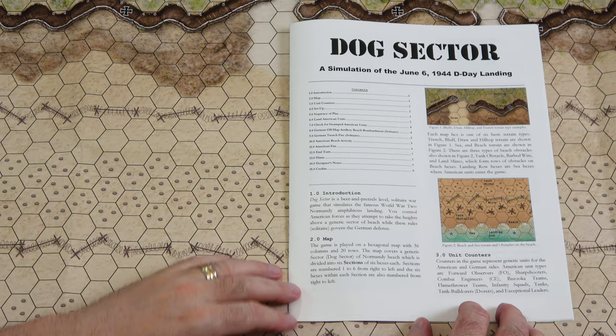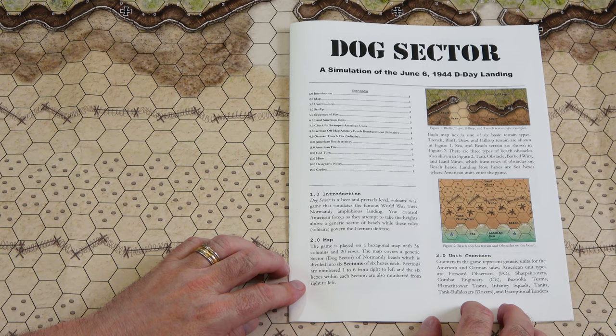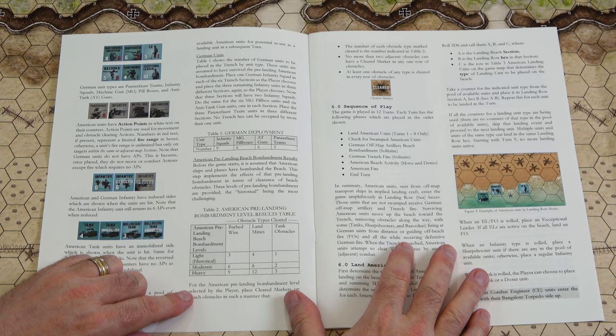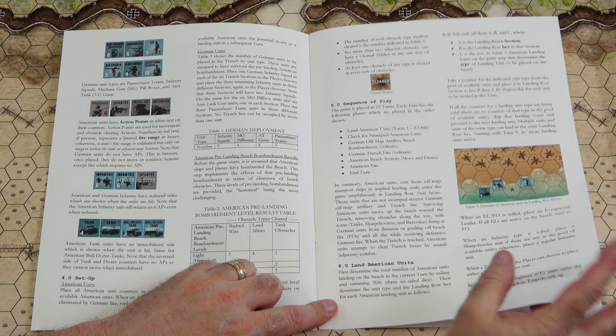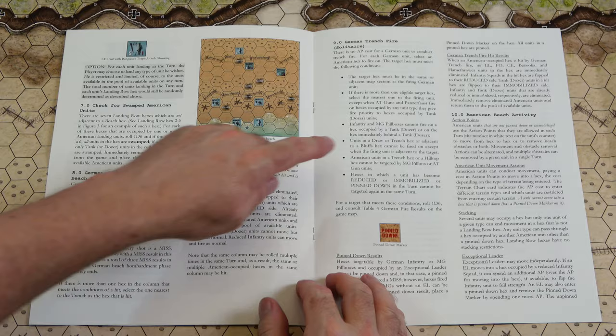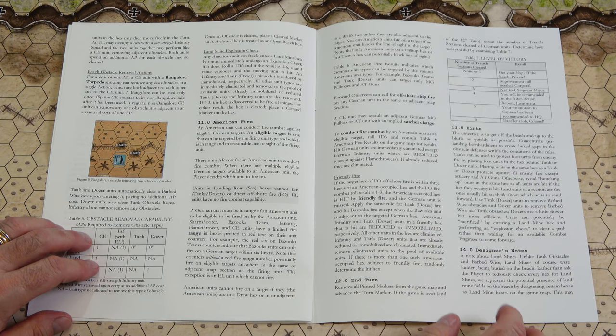Now we'll take a look inside the rulebook — it's an eight-page rulebook. The rules actually end on page seven; the continuation on pages seven and eight is a combination of hints, designer's notes, and credits. We start off with the introduction, the map explanation, and how to read the different types of terrain. Unit counters comes next with a breakdown of the different unit types. Then setup, German deployment, and American pre-landing bombardment level. Then we get into our sequence of play, landing American units, with an illustrated example of how landing is handled. There's also check for swamped American units, German off-board artillery with an example, German trench fire, American beach activity, beach obstacle removal with the obstacle removal table, American fire, and finally hints, designer's notes, and the terrain effects chart on the back of the book.